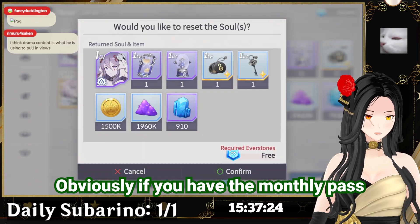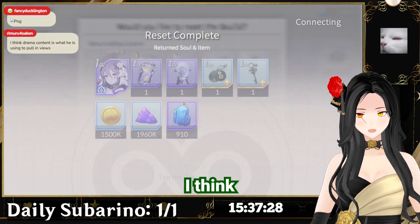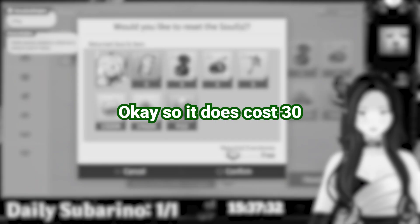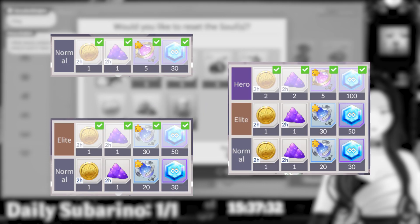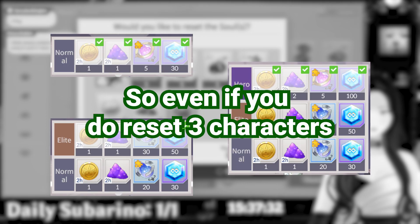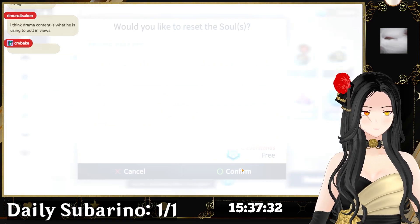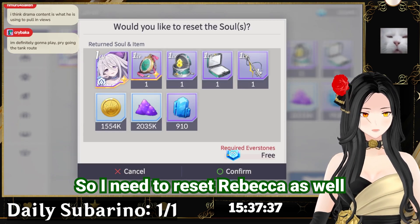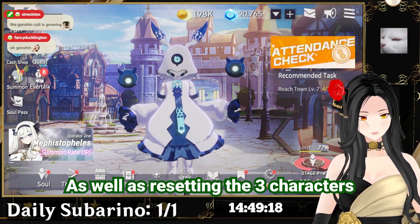If you have the monthly pass it's free, but otherwise it costs 30 gems to reset one character. You do get 180 gems for completing the stages, so even if you reset three characters you're still net positive. You need to reset three of your highest-level characters, so I need to reset Rebecca as well.